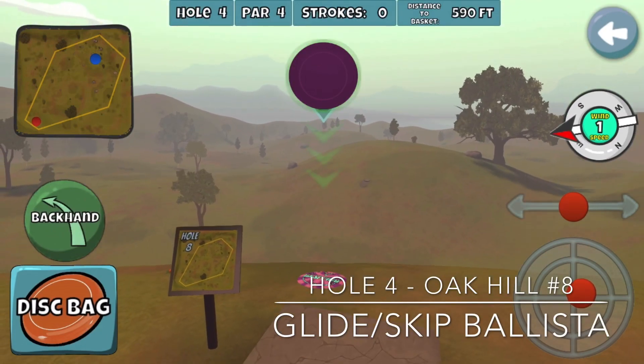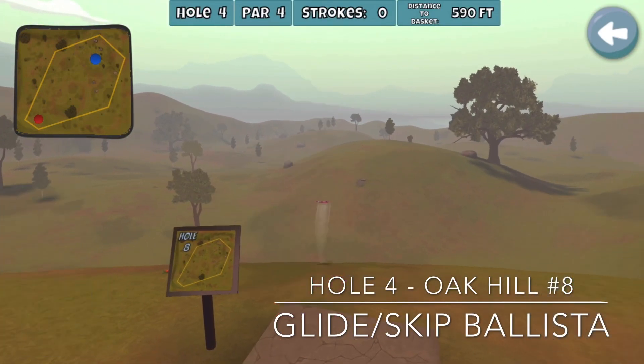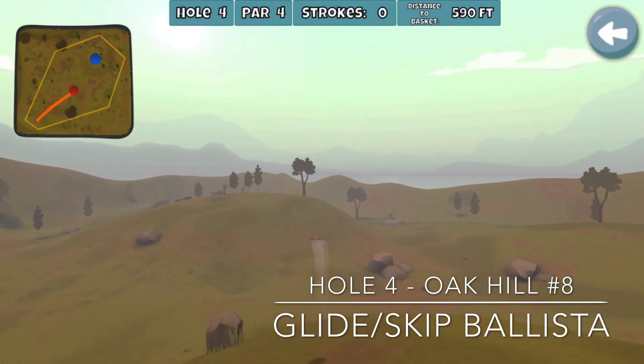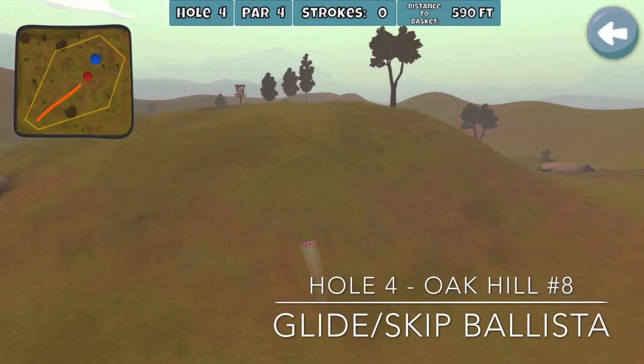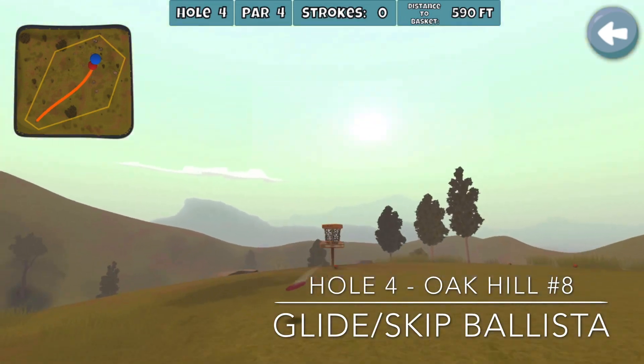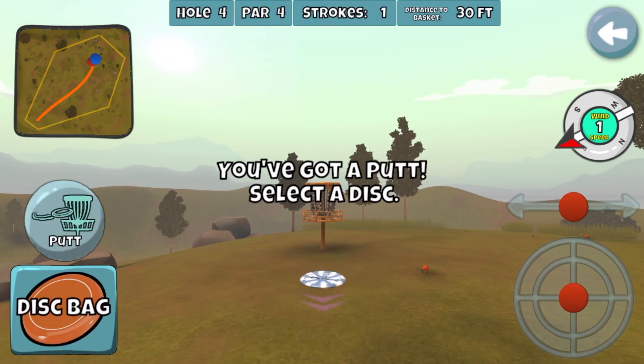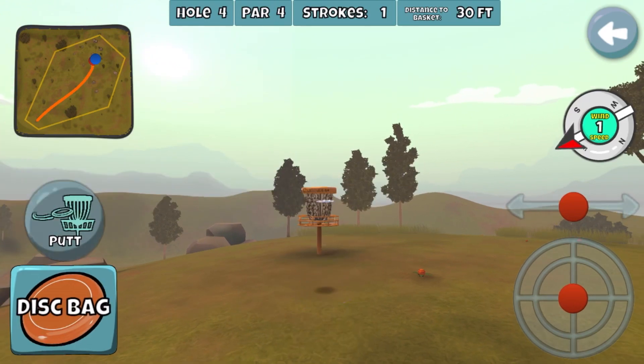We switch over to Oak Hill, and this is one of the reasons I've got the Glide Skip in the bag for this particular hole. The Light Skip works pretty well, but I feel the Glide Skip is more consistent here. Anytime you can get up on top of the hill and get a putt, you're doing something right.